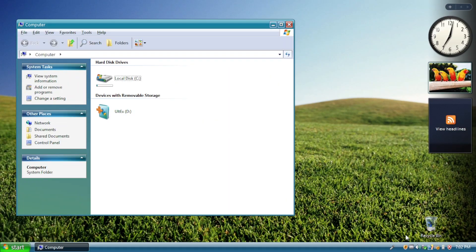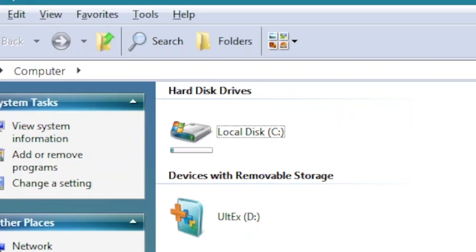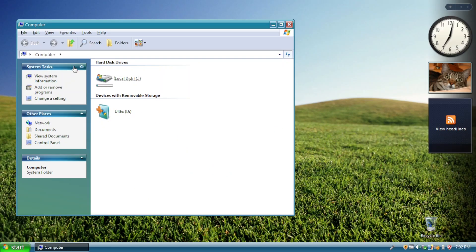Opening Windows Explorer, you can see that the drive icon has been changed to Vista's. And the disk space indicator has been added at the bottom of the icon right there — nice touch.